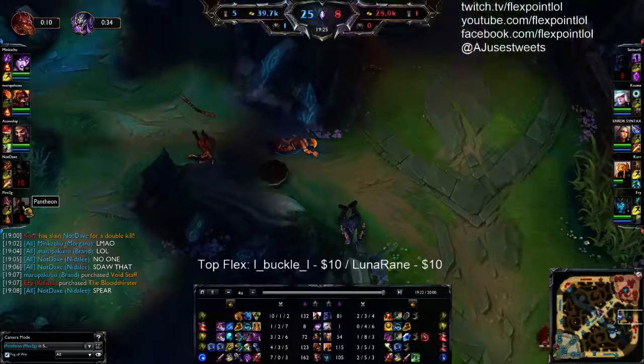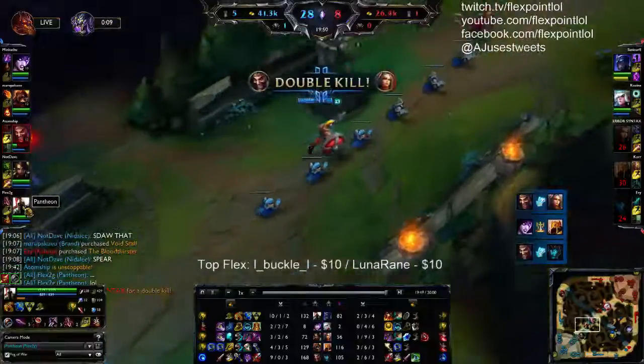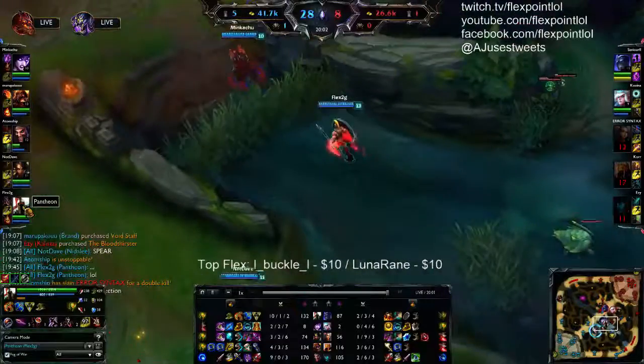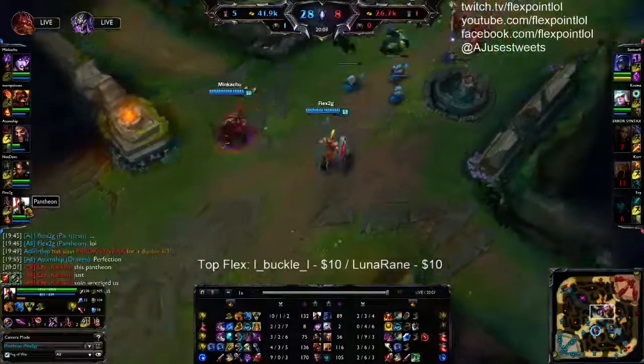Next I'm getting Tabis, which is actually a pretty bad build here. I should have gotten Merc Treads, but I had 1k gold so I was like I'll just get boots. I would have definitely 100% gotten Merc Treads in hindsight. I think they forfeit here — there you go.